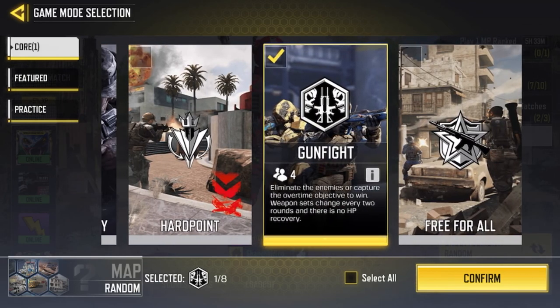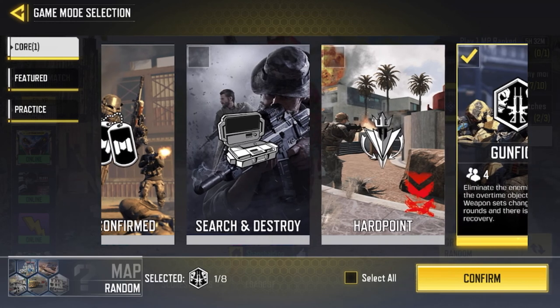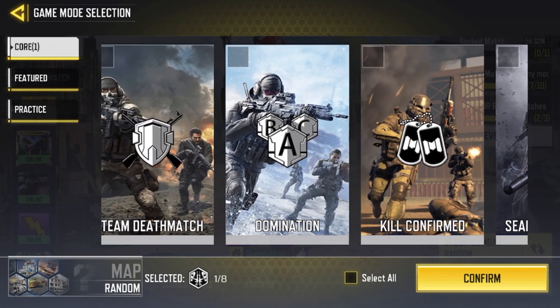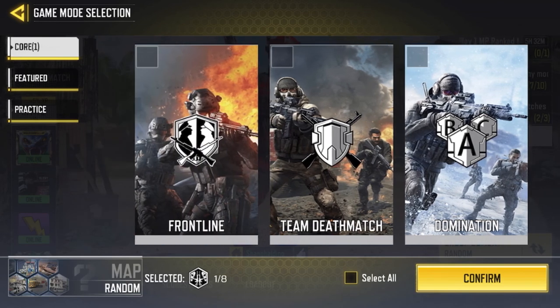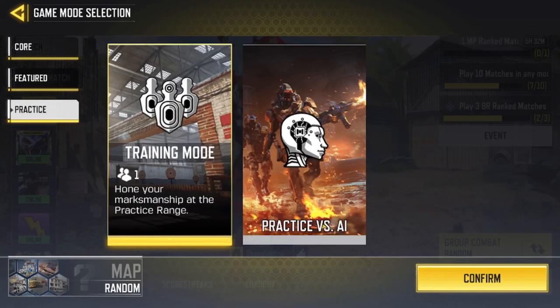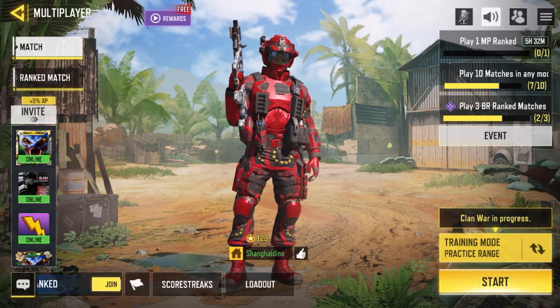Here are your core modes that are always available: Gunfight is 2v2 or 1v1; Free For All has eight players all against each other; Hardpoint — you've got to hold the hardpoint, and you'll find a lot of campers there so use your grenades and molotovs; Search and Destroy — defuse or plant a bomb; Kill Confirmed — after each kill you have to collect the dog tags; Domination — claim three points; Team Deathmatch — get to 40 kills; Frontline — get to 50 kills. There are also training modes: play against AI or just do a training mode.